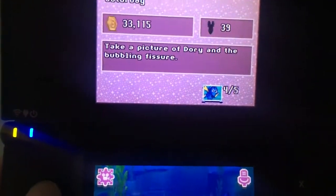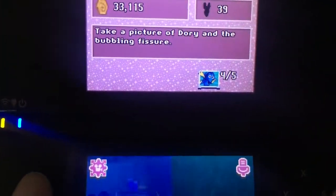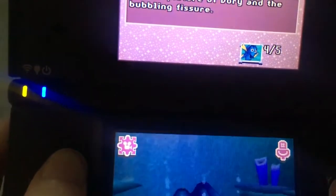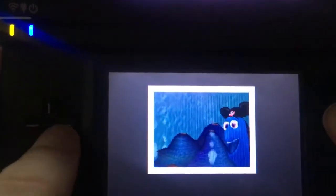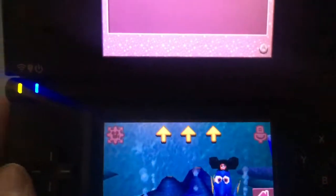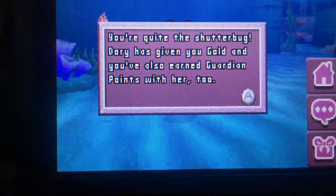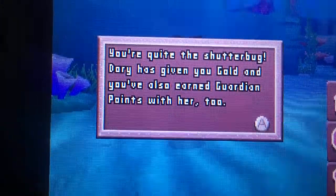The next place is a lot of bubbles! I love bubbles! Me too! Take a picture of Dory and the bubbling. I love bubbles! Just a sec! Smells like me! Ready? One, two, three. Wow! This looks great! Yeah! Good job, Dory! You're quite the shutterbug! Dory has given you gold and you're also in Guardian Points with her too! Woohoo!